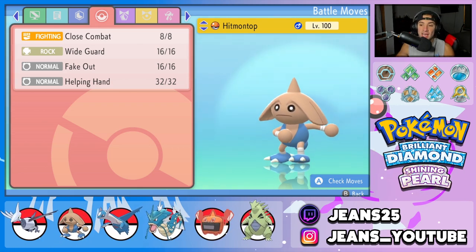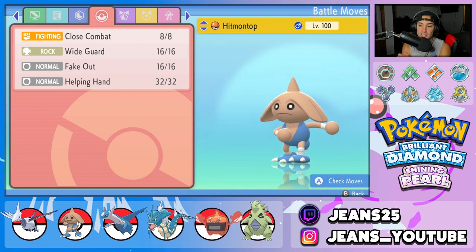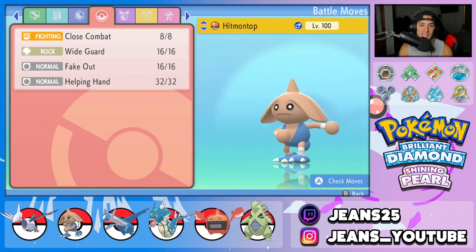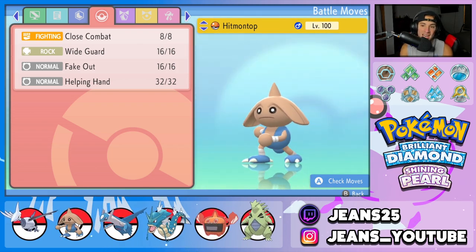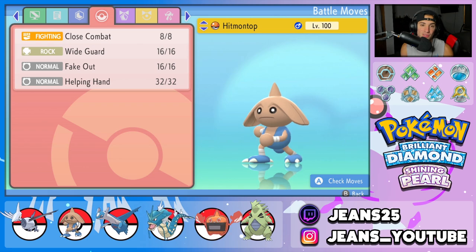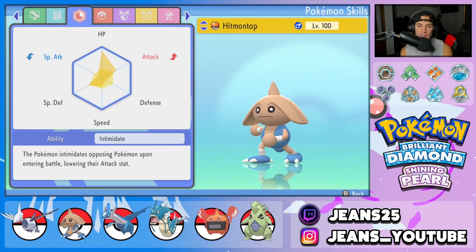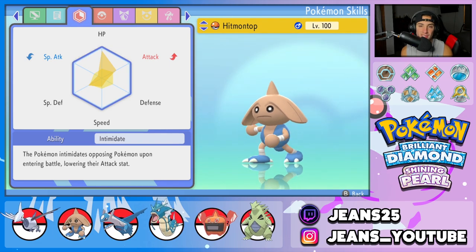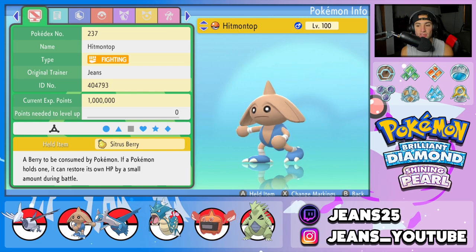Second Pokemon on today's team is my hip-hop dancer Hitmontop. Look at this dude strutting. It's got Close Combat, Wide Guard to protect us from spread moves, Fake Out for flinches, and Helping Hand to help ally Pokemon do more damage. The ability is Intimidate. I'm not going to go over EVs except for Skarmory since he's the only Pokemon we haven't showcased before. The item is the Sitrus Berry.